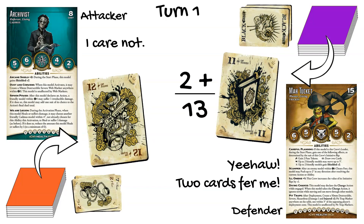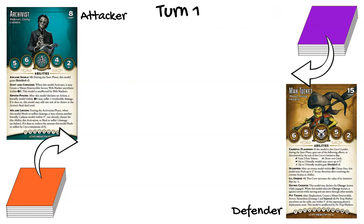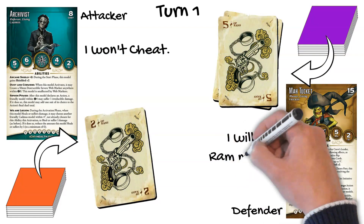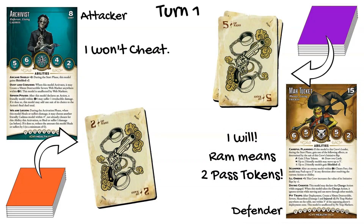Remember that you don't have to be losing in order to cheat. If Ma Tuckett flips a ten and the Cadmus player flips a two, Cadmus would have the chance to cheat first because he's losing. But whether he does or not, Ma Tuckett can then opt to cheat in a card with the suit she wants for her Careful Planning ability — she could do this even if it winds up making her lose the initiative flip.